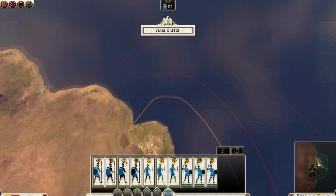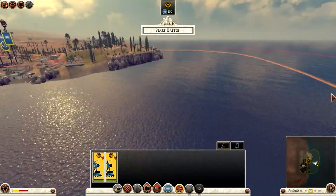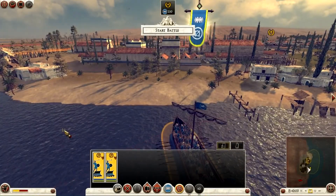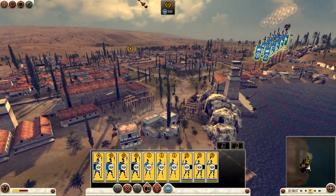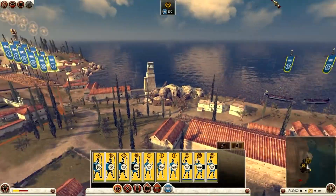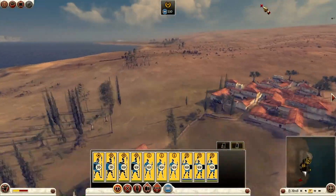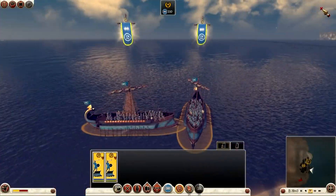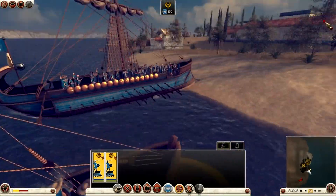Hopefully I have javelin men on my naval units — yes, I do. I can use these guys for the elephants, so I might have a chance in this battle. I'm just going to rush to the city center, no special tactics here. Just row to the shore!